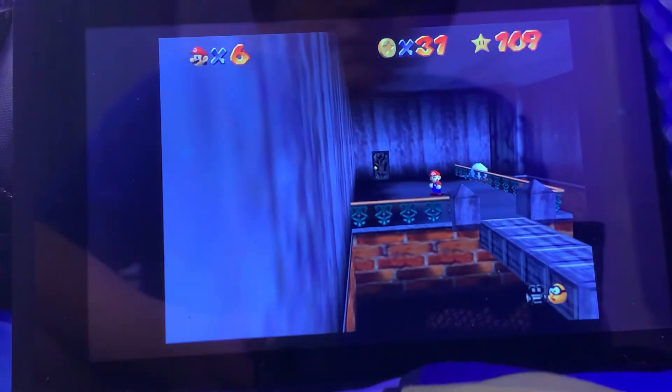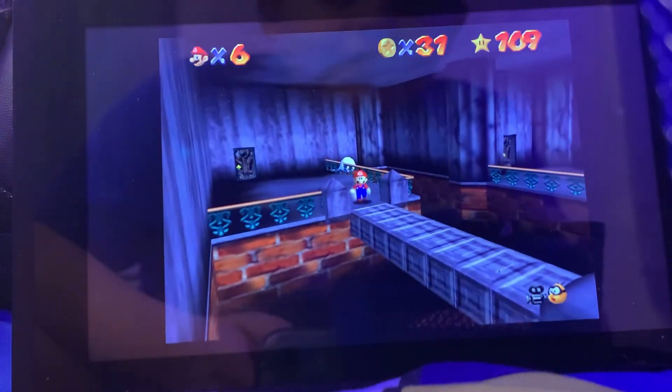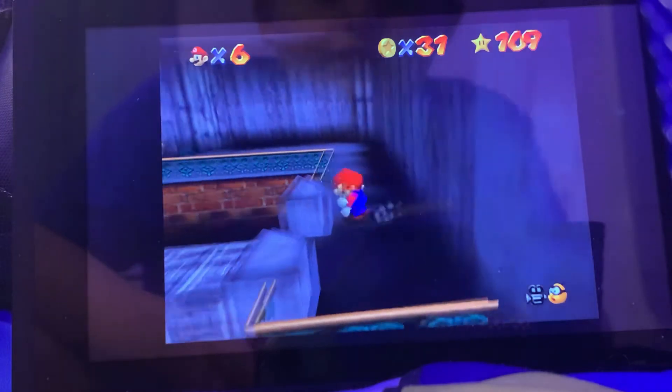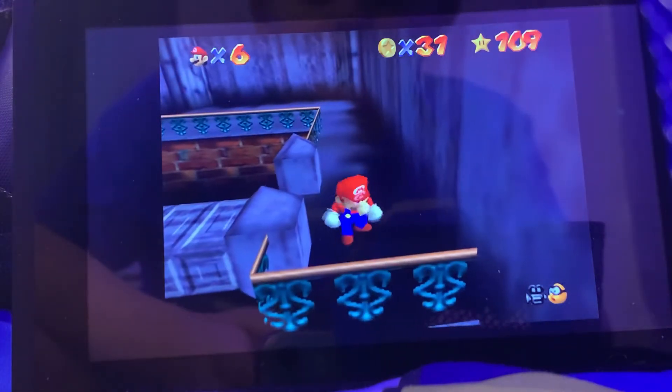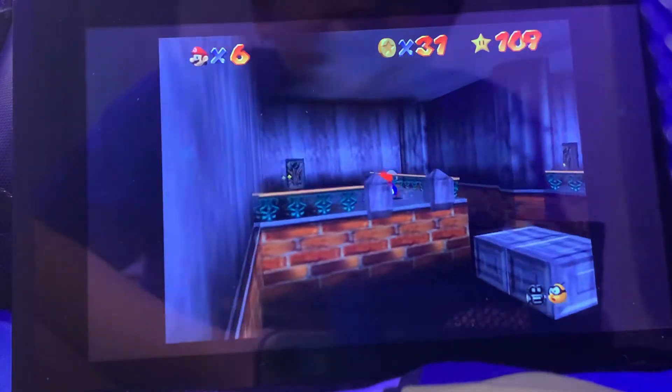I need you to come out. Hey buddy, there's something over here for you. God dang it. Come on, Boo! Wait a minute, I can't be looking at you — he's supposed to be creeping up on me.